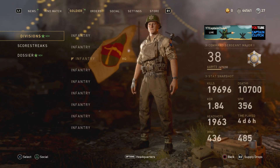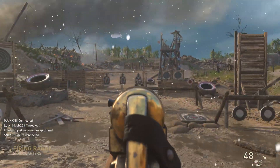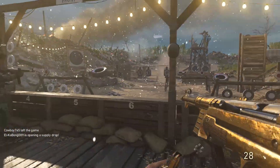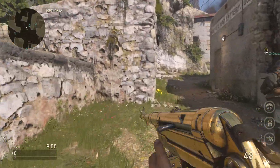We're going to jump into a few games with the MP40, but first let me show you what it looks like in the firing range. I like the iron sights — they're pretty nice. It shoots really fast, doesn't have much recoil, and kills pretty quick. It's really good at close range. I like it a lot.